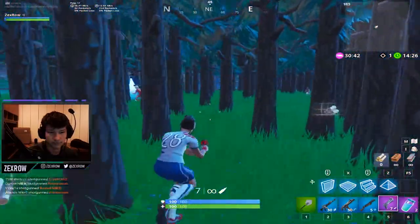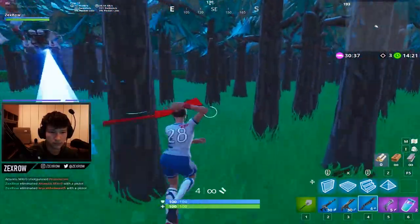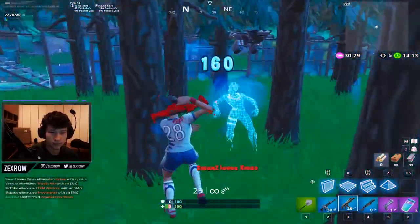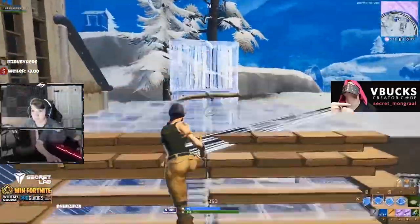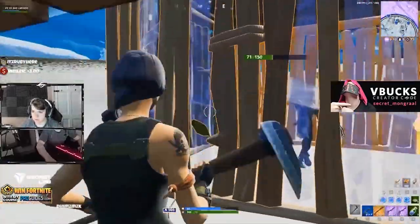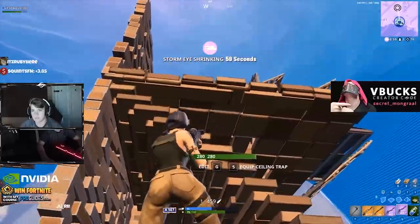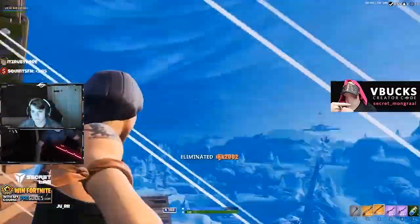If you take a look at players like Zexro, you're going to see something very distinct — he has aim that is unmatched and is able to seemingly turn the tables around in mere seconds. Aim is unfortunately sometimes overlooked, but if you miss your shot then all your flashy edits and crazy builds go to waste. Training your aim for a minimum of 10 minutes a day can have impactful results and definitely put you amongst the top.